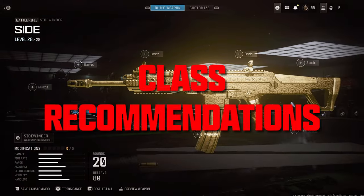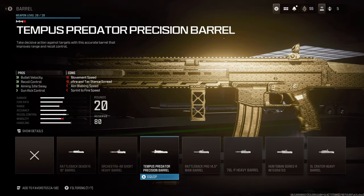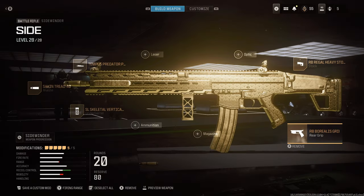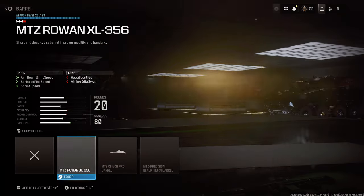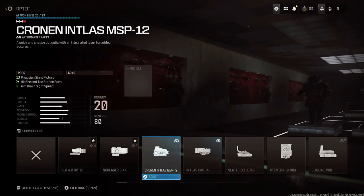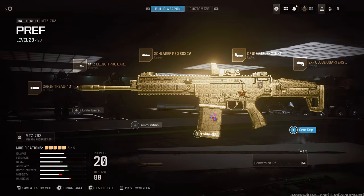If for some reason you still want to use the Sidewinder to make it usable, I recommend stacking up on recoil attachments — I can't imagine a better way to kit this weapon given how hard it kicks. It still has a decent amount of recoil, but at least you can land some shots. For the MTZ, I also stack a lot of recoil attachments with the exception of a laser. I replaced the skeletal vertical grip with an optic because accuracy counts in semi-auto, and I found it hard to track distant targets with the iron sights.